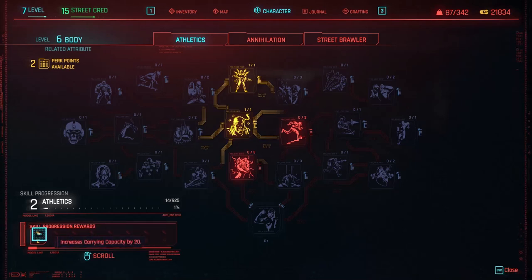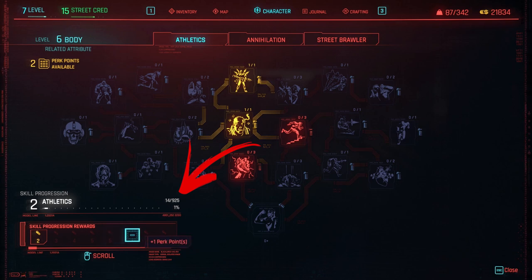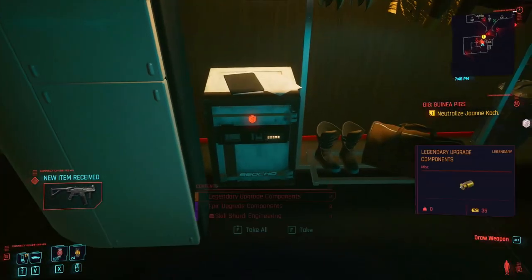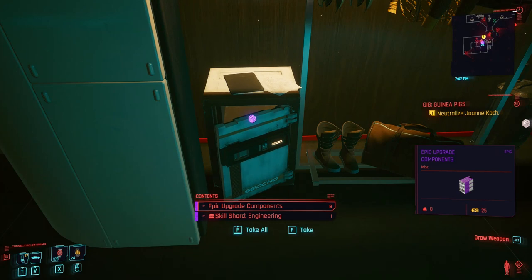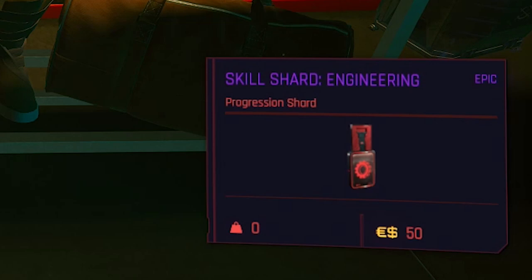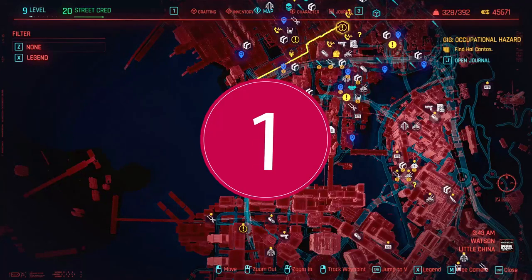Hello everybody! Leveling skill progression can be a pain, therefore any easy way is welcomed. There are some special items called skill shards that will instantly give you 400 experience points once you collect them. Considering that using this video you will easily collect 7 of them for the engineering, you will be able to gain your first 4 to 5 levels easily.